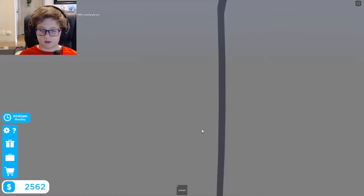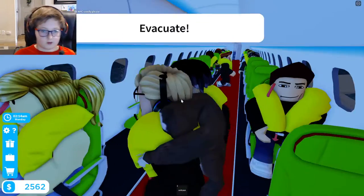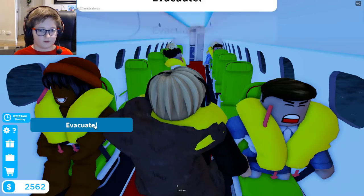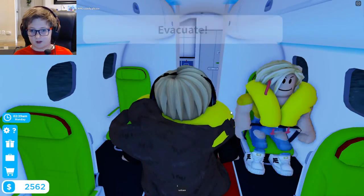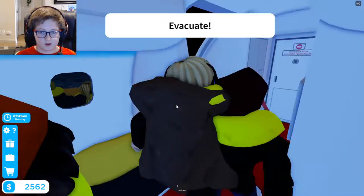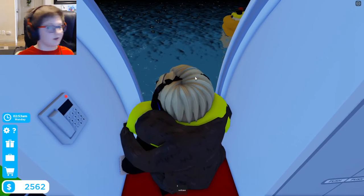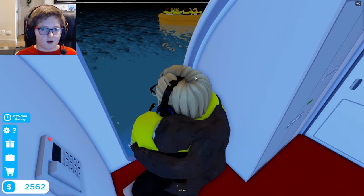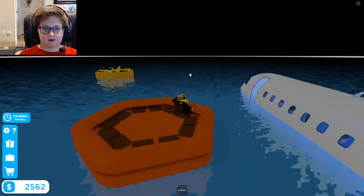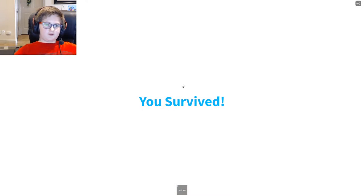This is your captain speaking — evacuate the cabin, the plane is starting to sink. Flight attendants, hurry — make sure all passengers get on a life raft before you leave the aircraft. Hurry people, evacuate! Evacuate immediately, this is not a drill. Hurry, get on the raft! Hurry — what, are you leaving without me? It's shaking. Phew, another life raft. You survived — let's go!